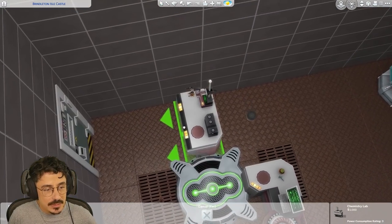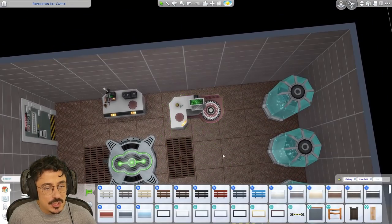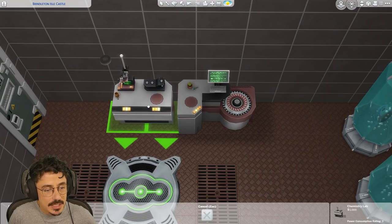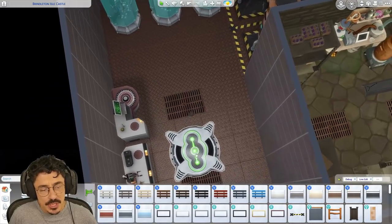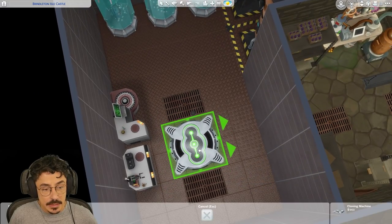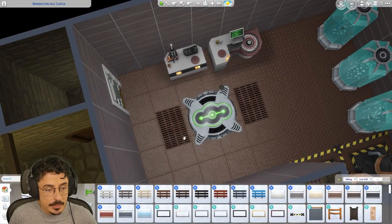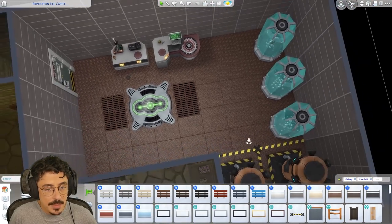We've got a little chemistry table going on this side, which I'm going to flop here. This might be like the kind of workstation moment. A cloning machine that I'm not going to spoil on, but I think you can kind of see where we're going. I'm going to put the cloning machine maybe there.